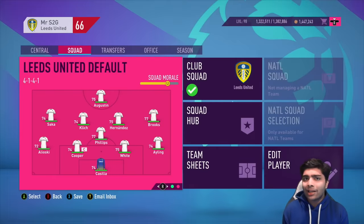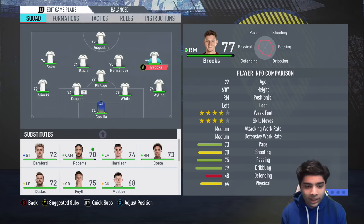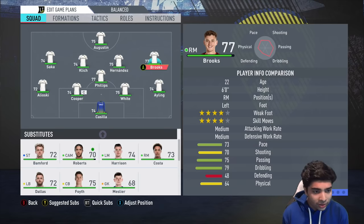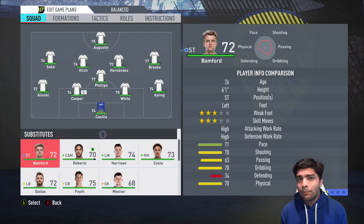Here we are back again — episode number 4 of the Leeds United career mode series. Last episode was a pretty important one, especially on the transfers front as we wrapped up all our signings on deadline day. This window has been super successful, signing the likes of David Brooks, Nketiah from Arsenal, Saka on loan, and even Juan Foyt. We've done some pretty impressive transfer business already in this series.